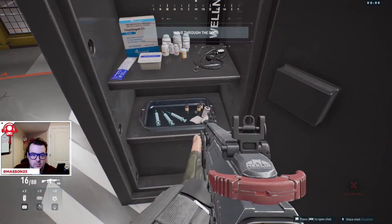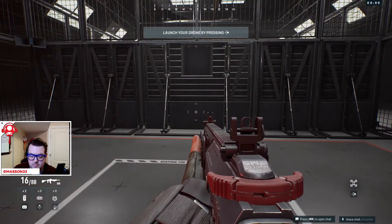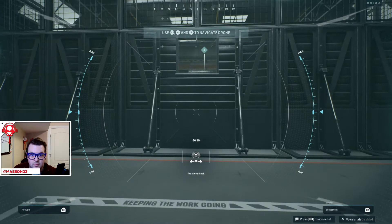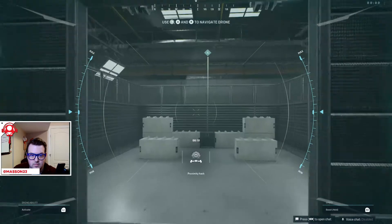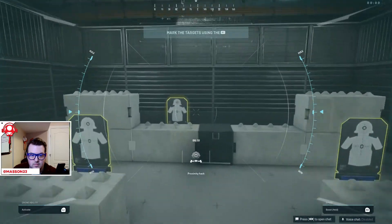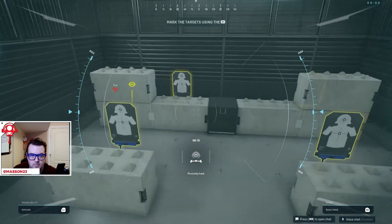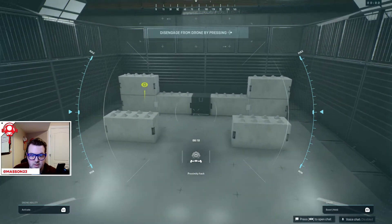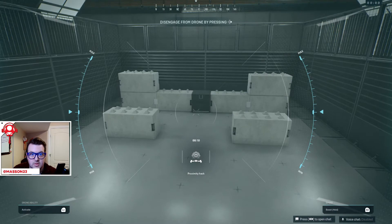Now let's get familiar with drones. Head through the door. Let's launch a drone — they allow you to strategically survey an area. Fly the drone through the window. Marking a moving enemy makes them visible to teammates — let's get a bird's eye view. Awesome. Disengage from the drone, then head through the door. How do I disengage? There we go.